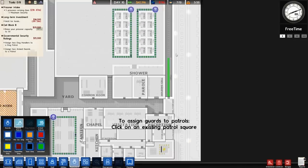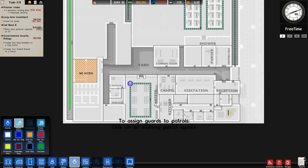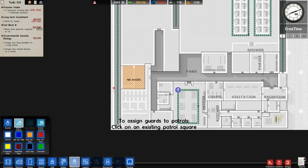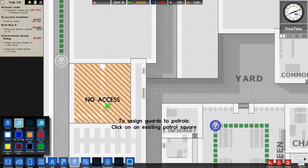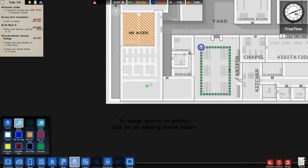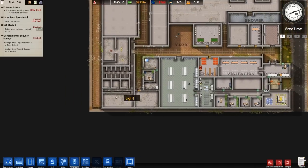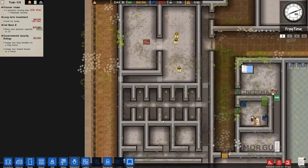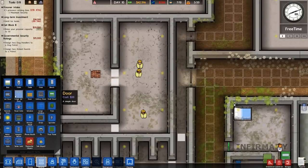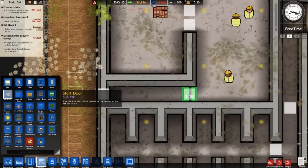One thing I'm going to do is go to deployment, then guards, and assign a guard patrol up and around the outside of the facility. I'll have one that goes there and another that goes around here. I don't really need it all the way down the back. I'll actually change that to dogs — speaking of which, I think that part was designated as the dog area. I need to make sure that area is definitely outdoors — oops, I think I've messed that one up.